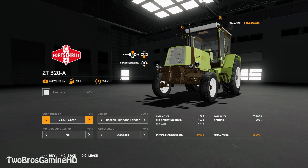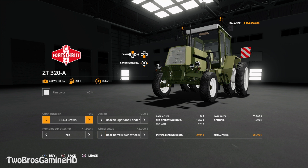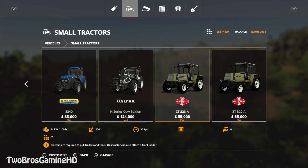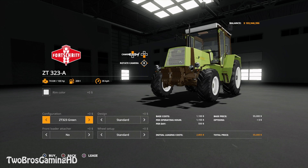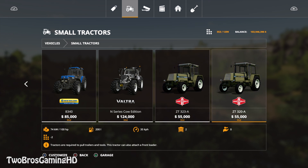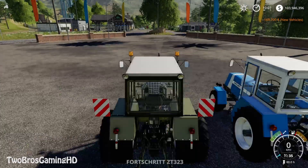Let's check beacon lights and you can change the front attacher. Twin wheels on the back are also an option if you want. We'll take the brown colorway and buy that. The CT 323 and the 320A look basically the same — I didn't know the differences at first, but the CT 323 is four-wheel drive and the 320A is only two-wheel drive. That makes sense.